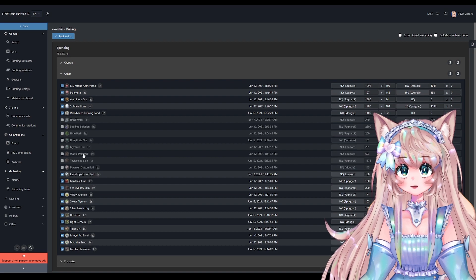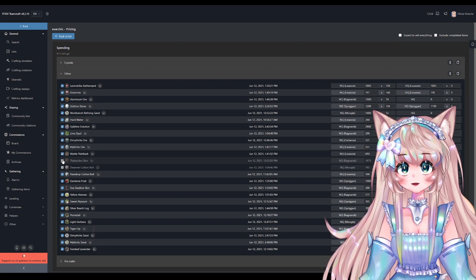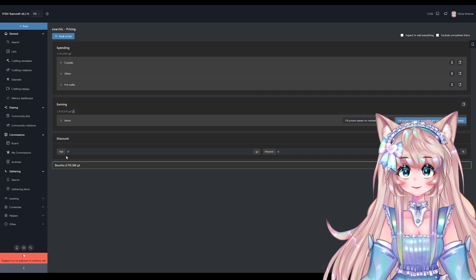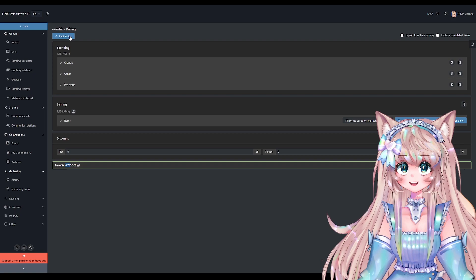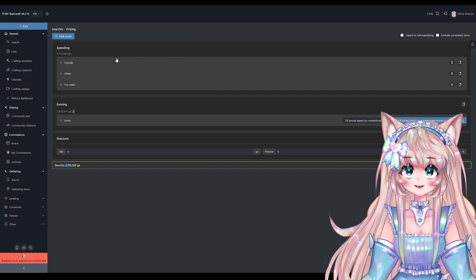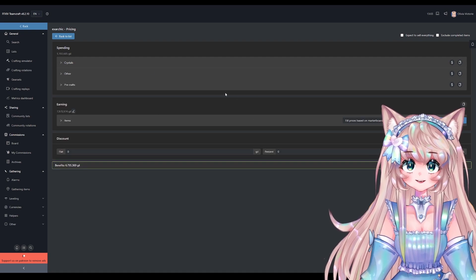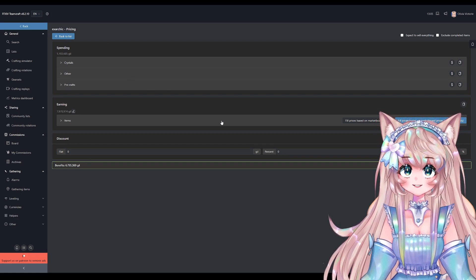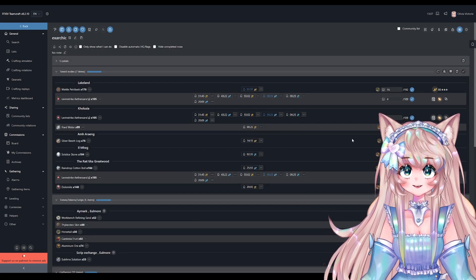If you already have some of the materials you can just deselect them. Once I want all the materials — even if I bought all of them — I would make 7.9 mil and receive in profit 6.7 mil. It's really nice to see if you're actually making profit and how much money you'd save if you went and gathered everything. You could gather everything, but is saving a million really worth your time when you can buy everything in like 10 minutes and get the crafting done immediately?